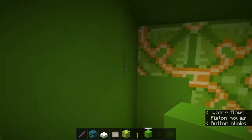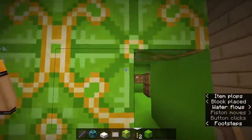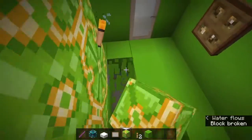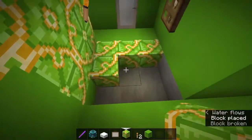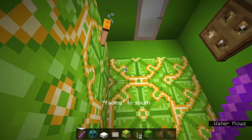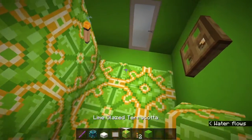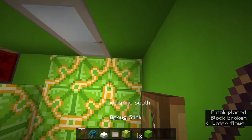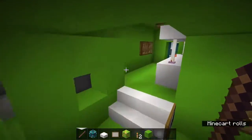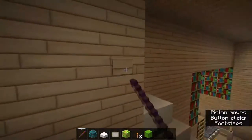Glazed terracotta is an immovable object to pistons. Just wanted to let you know that they are immovable to pistons. So don't use it in piston doors, which is pretty bad news. There's a really big disadvantage of using these terracotta blocks. I should figure out why that is - like, why would they make it not movable by pistons? They should be movable. Anyway, glazed terracotta is not good for piston doors.